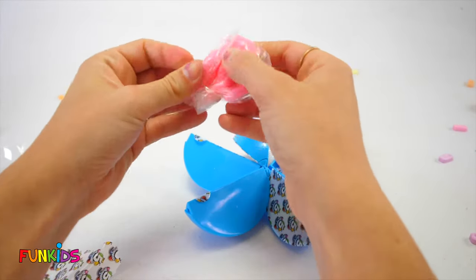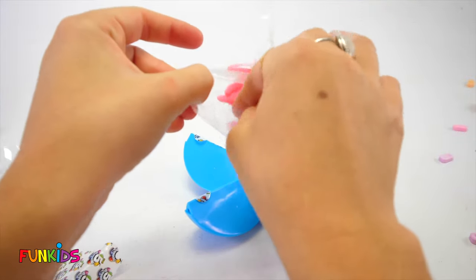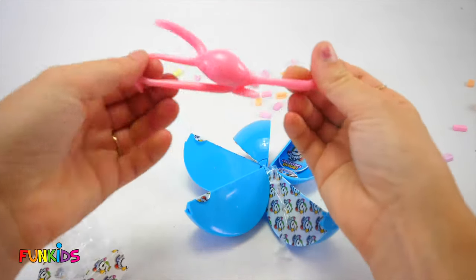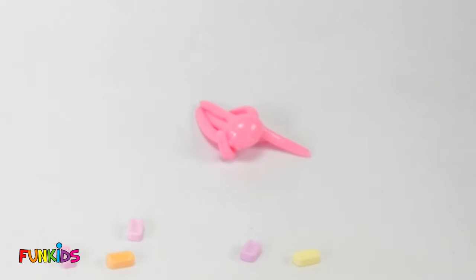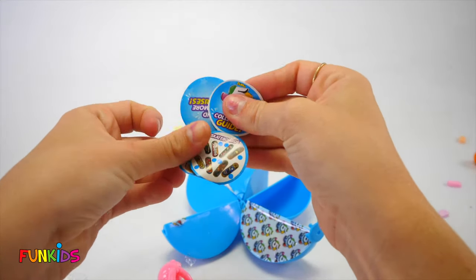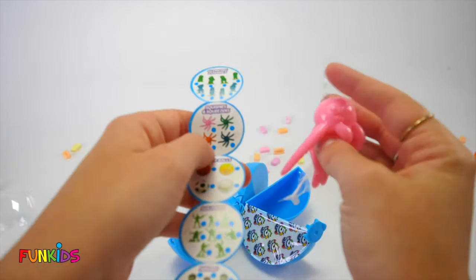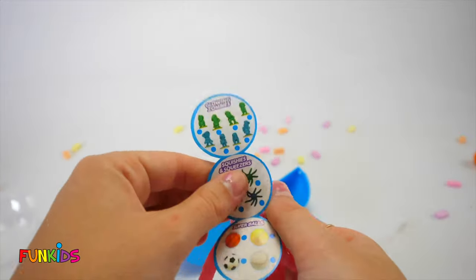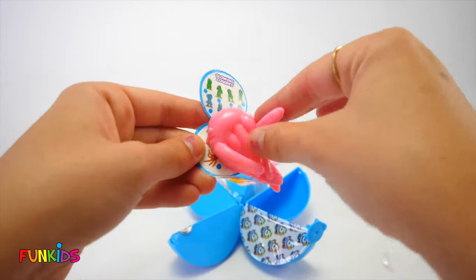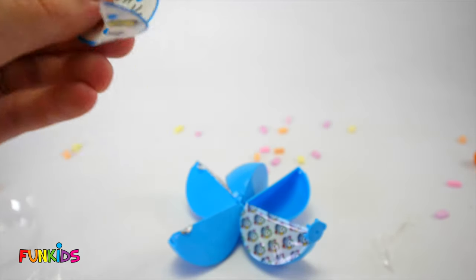It's so squishy — it's the squishiest thing I ever squished. It's pink and it's an octopus, and it's so squishy. There's even more surprises inside this one — it's called the five surprise collector's guide. It looks like it's all the things you can collect in the five surprises. Here's ours in the squishies and squeezers category. We have the pink one, but we still need the green one, the purple, and the orange.